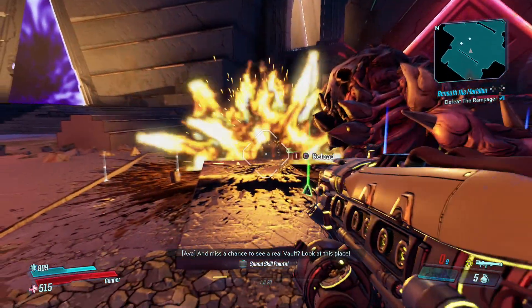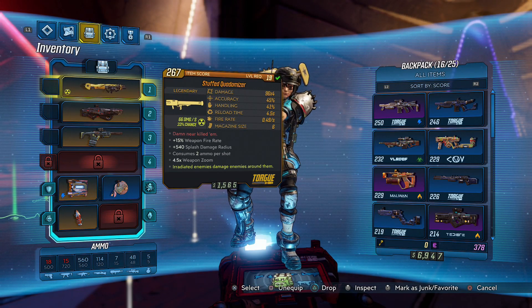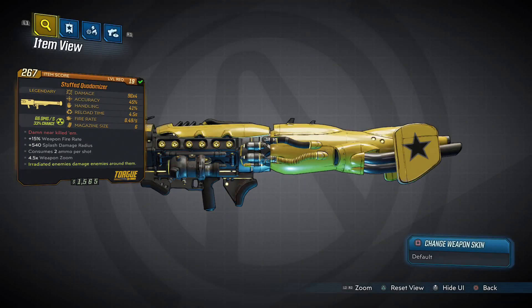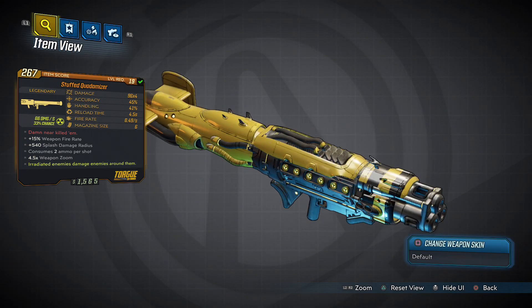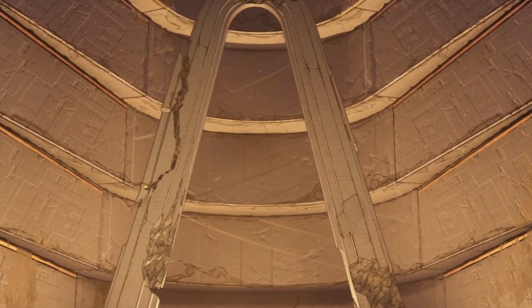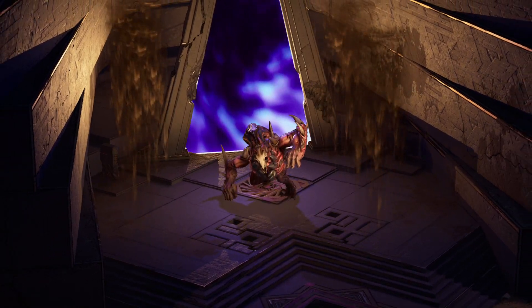You're going to have to fight a boss called the Rampager. I was very lucky and this weapon dropped on the first go — I don't know if that'll be the case for everyone, but if the weapon doesn't drop, you need to go to the menu, quit game, and then restart the game and try it again. This boss fight wasn't that bad at all, but I'm going to cut the clip down and show you just the last part of the boss fight. This rocket launcher is definitely worth trying to farm if you do not get it on the first try.